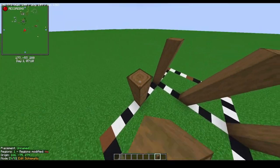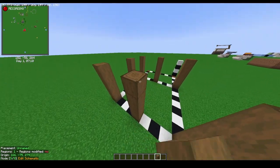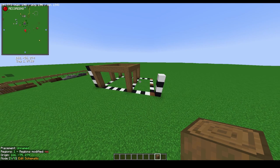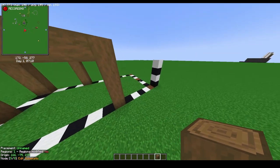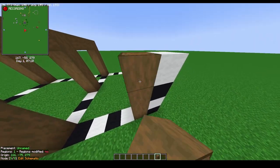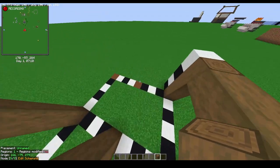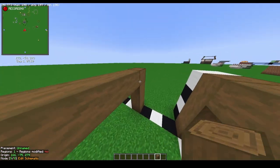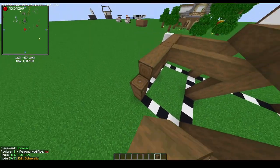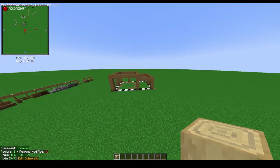Once you get all the main parts built, you're going to connect them together with the same logs, just connecting sideways. Once you get all the logs placed down for the main structure, come over to the horse stable and go four high with these logs, then cut back in and connect it to the main part of the build. Make sure you also connect these together because that will affect the look of the build later on.